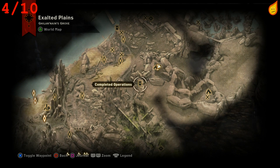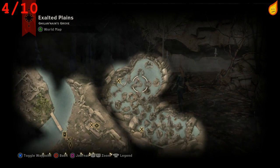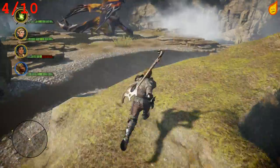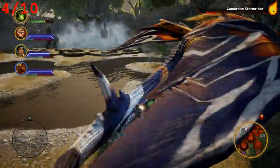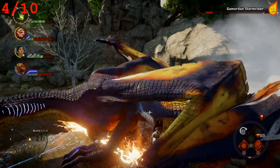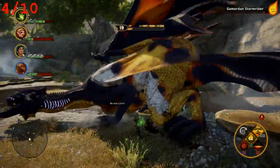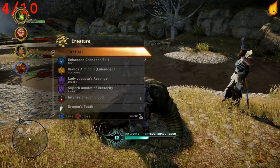Dragon number four is the Gamordan Stormrider in the Exalted Plains, just south of Fenn's Camp. First complete the operation 'Gain Access to Glindale's Grove' — go to the location, place a flag, complete the operation in the war room, and you'll unlock access to the camp and this dragon. It's a level 15 lightning dragon, so immune to lightning and weak to spirit. It has no adds but occasionally flies. Watch out for it electrocuting the water and applying damage over time with electric circles around your teammates — stay spread out.